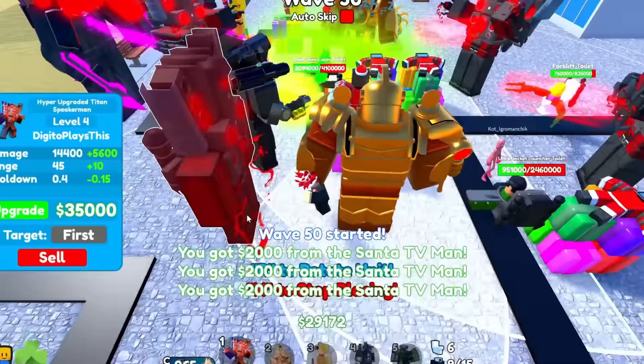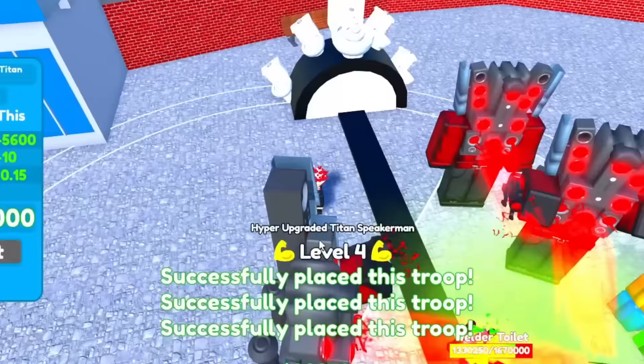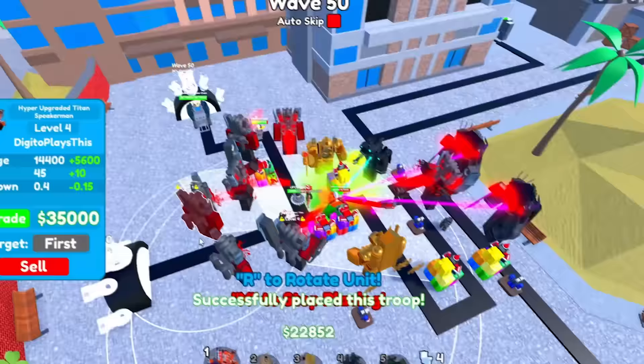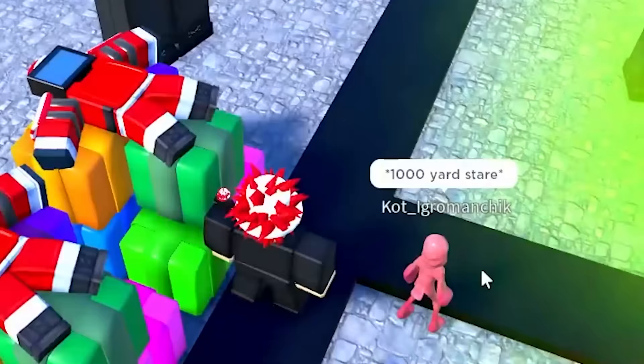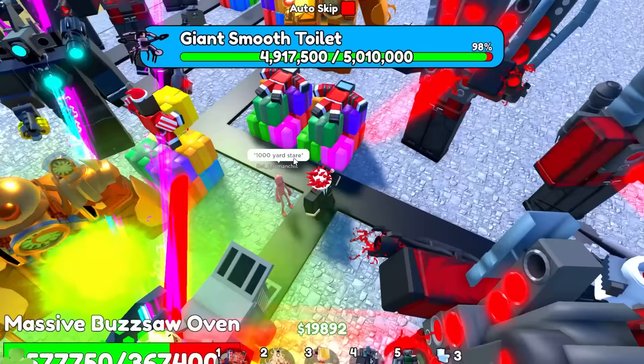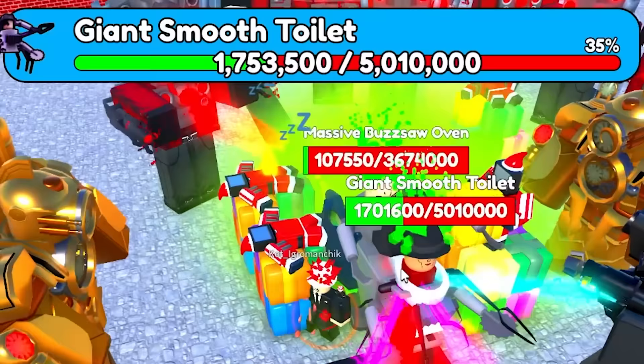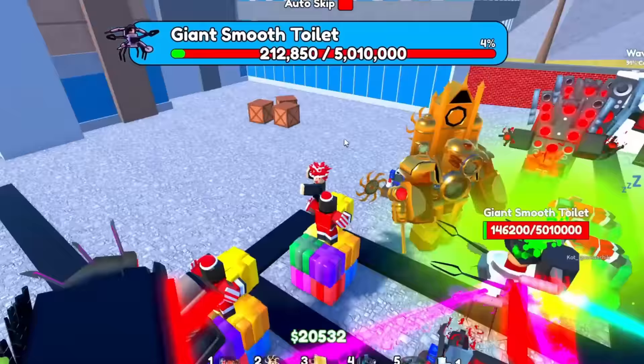Skip this wave — run wave 50. Take down these toilets, they're really really easy. Just place some more of these — why not, just spam them in the map. Look how many are in the map right now — we're placing so many hyper speaker men. I have too many troops, I can't place anymore. The giant smooth toilet — we can take that guy down, very simple. The damage we do is insane. Anyways guys, make sure to like and subscribe if you want more videos — see you in the next one.